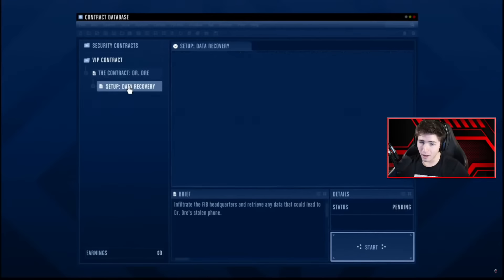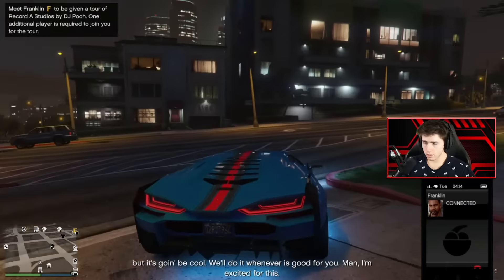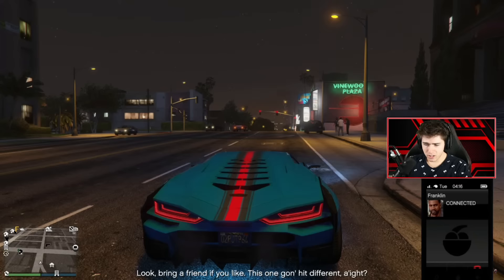That's only really like the first half of the story in this update. So once you finish the Dr. Dre story, which will take a few hours, once you finish that, get back in free roam — you're going to be told by Dr. Dre and Franklin that you can go to Record A Studios. Once you actually head over there to Record A Studios, it's going to put you in these missions.